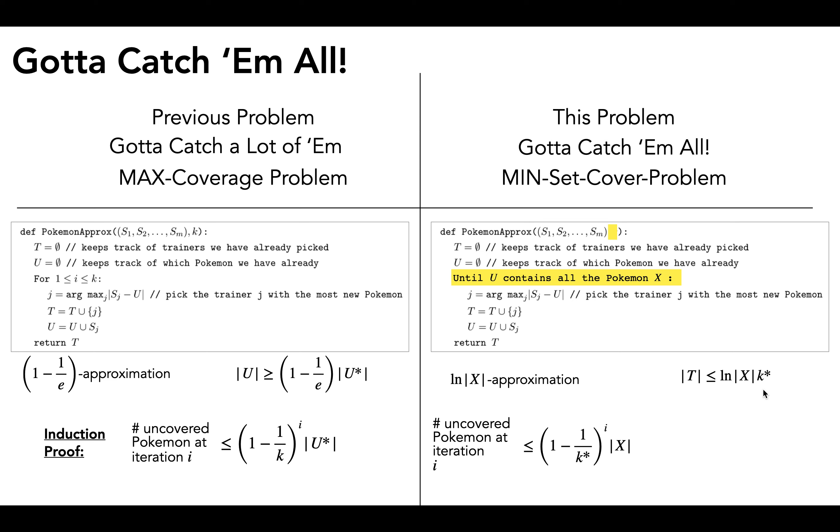To bound the number of iterations: the loop runs until all pokemon are covered. At iteration i = ln(|x|) · k*, we plug that in and the number of uncovered pokemon is strictly less than 1. We prove this inequality using the same trick from part 3 of the previous problem — 1 + z < e^z — picking z = -1/k* to get the inequality. The whole expression simplifies to equal 1, so the number of uncovered pokemon at iteration ln(|x|) · k* is strictly less than 1, meaning all pokemon are covered. Thus t is bounded by ln(|x|) · k*, which is exactly what we wanted to show to prove this is an ln(|x|) approximation, and we are done.